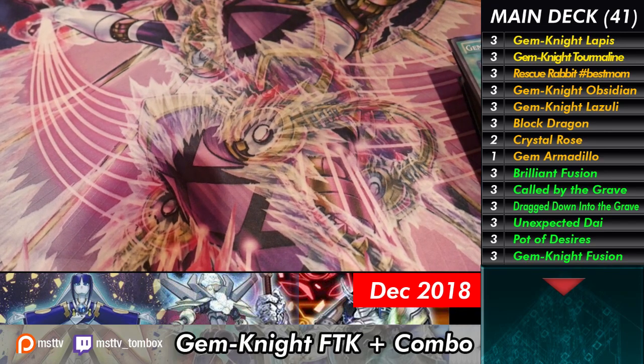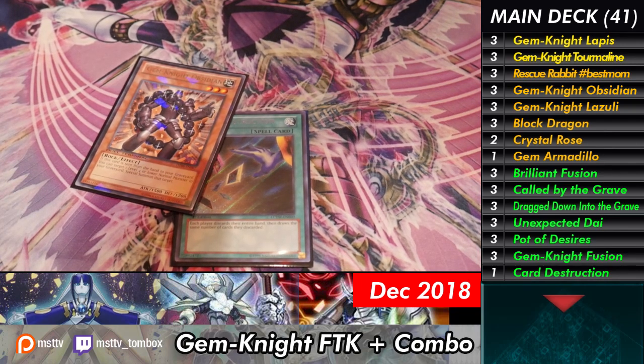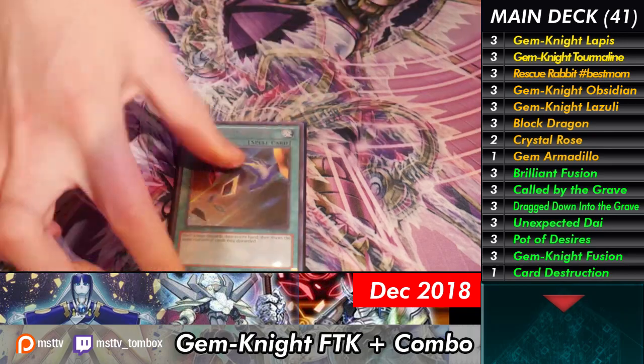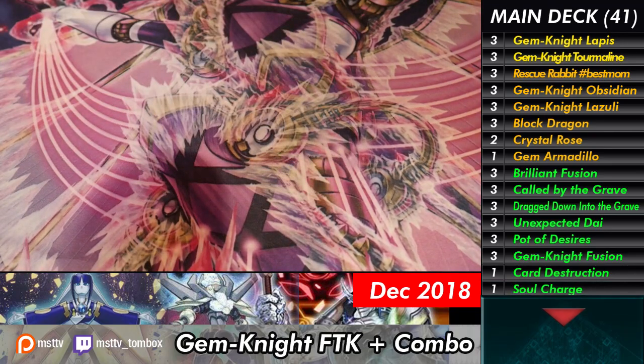Next we have a Card Destruction. This is great with Gemnite Obsidian, great with Gemnite Lazuli, and great with Block Dragon — three cards, free pluses. Yeah, it's no longer a Neg-1, it's just really good. And then Soul Charge — win button. And Foolish Burial — win button when you have life.